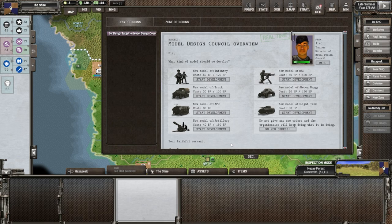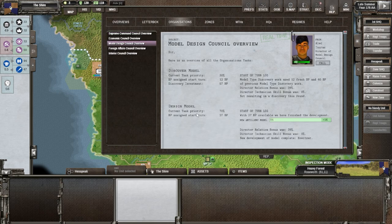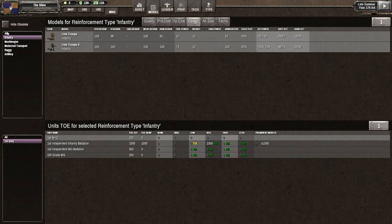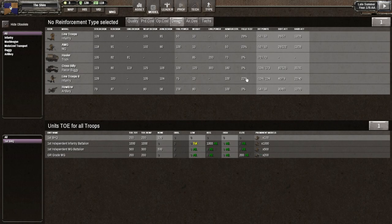Now that we have the howitzer, should we give another design order? On the model design council, current task priorities are 70% design and 30% discover. Discover relates to type — right now it could give us a bazooka, mechanized artillery, or motorbike infantry. To know if discovery is worthwhile, let's check our current models. On the design tab under all, field testing for line troops 2 is at 22 percent. The base design is at 105 and 104, which is right where it should be — not bad, not fantastic. I'll leave AMG for now.